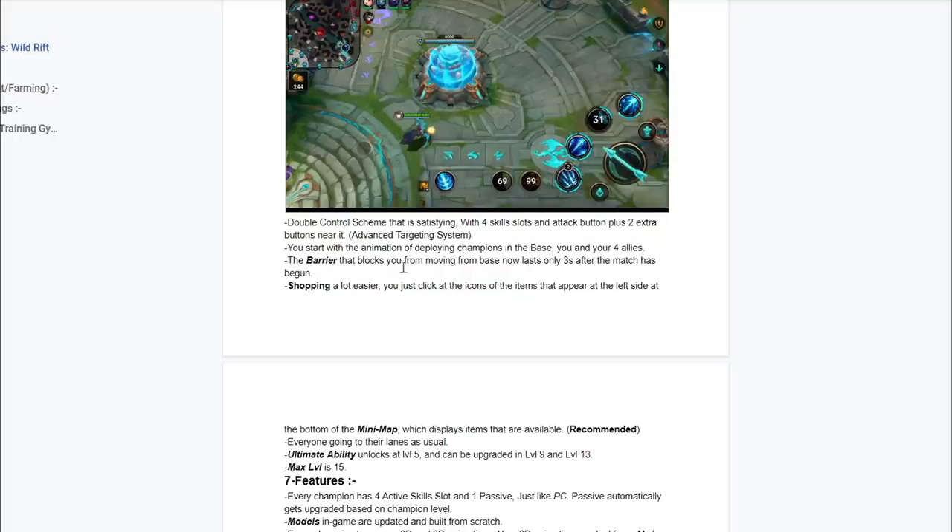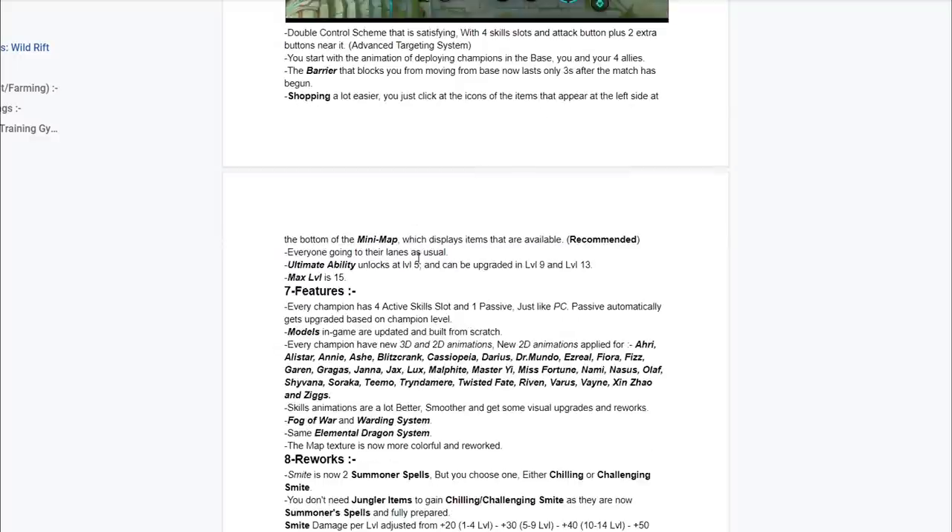Now we're going to be talking about the barrier. Once you guys spawn, there's going to be a barrier around you. It's just going to refuse to let you go for three seconds before the match, so if you forget buying you can buy because in this game you can only buy in the base. As an Arena of Valor player, I know that every time I'm in the base and there's a barrier I don't really care — I just walk out of it because I can buy anywhere on the map. But in this game, the barrier is going to remind you that you have to buy in the shop. There's going to be a shop icon above your name, and if you guys are close to the shop you are going to be able to buy.